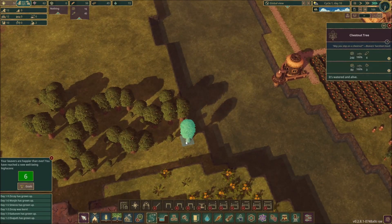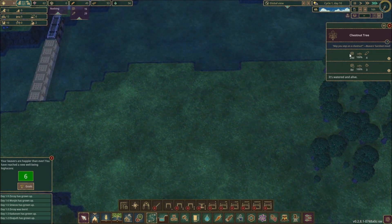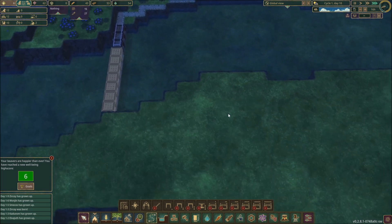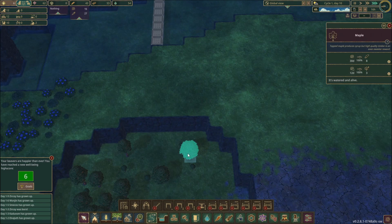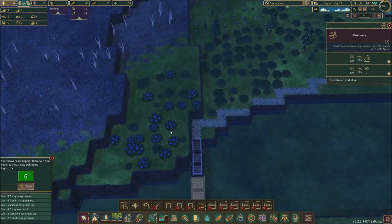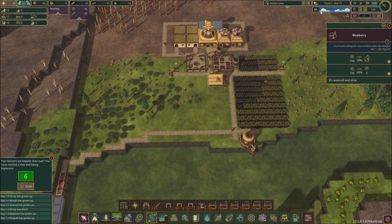These walnuts, chestnut tree — that's very nice. They take a long time to grow, 24 days, to get four chunks of wood, or we can gather the chestnuts from them, which is kind of cool. Once we get a path over here — maple tree, maple, more berries — that's good too. We're doing pretty good.